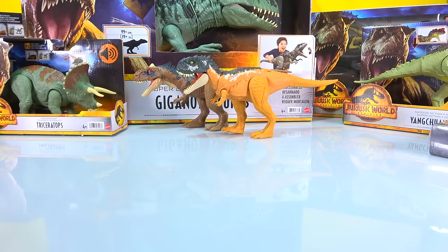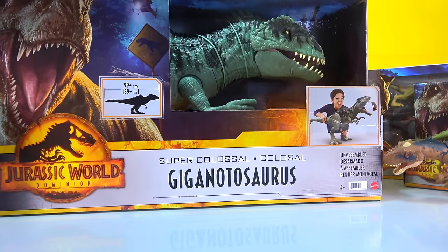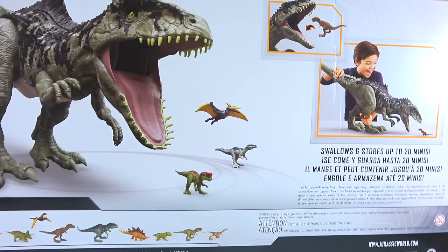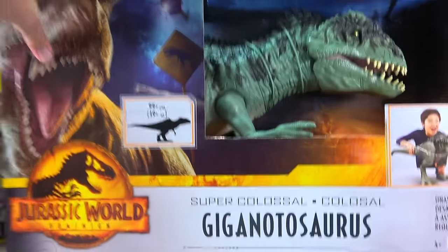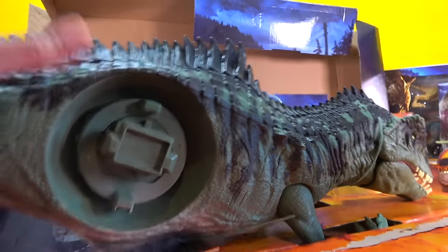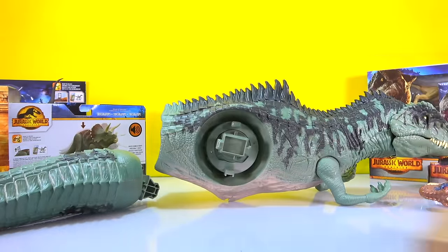We're going right for the big one - the Giganotosaurus. This thing is crazy big - it's Super Colossal! Take a look at this - it's got cool biting action, it's 39 inches long. You can eat dinosaurs with it! It's got a gigantic bite, it looks awesome. He's got to be one of the main antagonists in this movie. The box is crazy - there's the body, huge tail, it is just enormous!